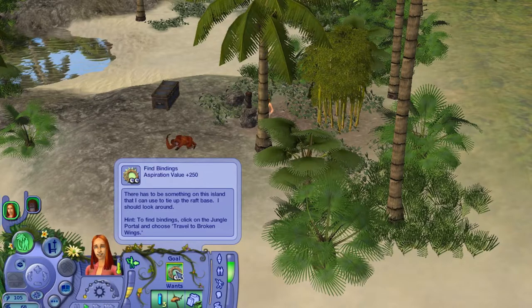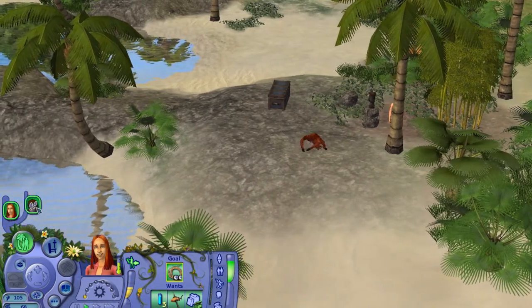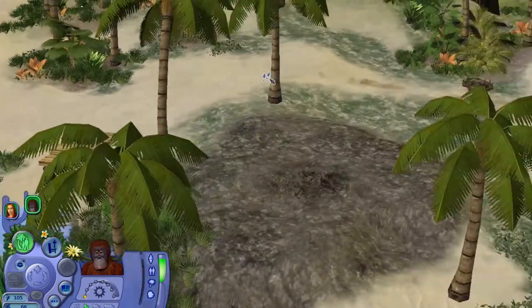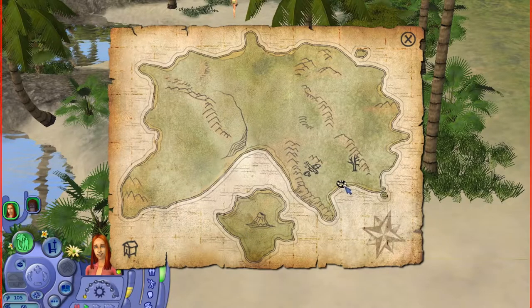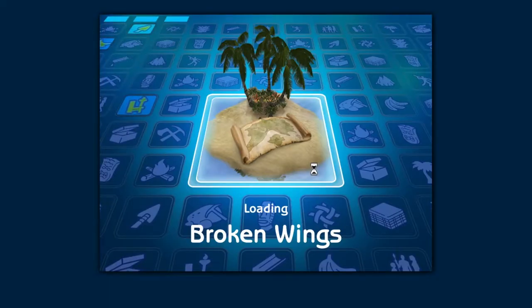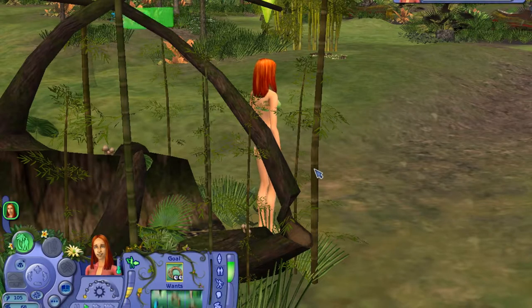There's a hint. I've seen this one, but I feel like we shouldn't really look at the hints in future. It says: to find bindings, click on the jungle portal and choose travel to Broken Wings. Is there anything around here? I'm just wondering if there's any resources we should collect, but no, there isn't. So let's travel to Broken Wings — obviously that makes sense, where the plane crash was. Here we are, Broken Wings.